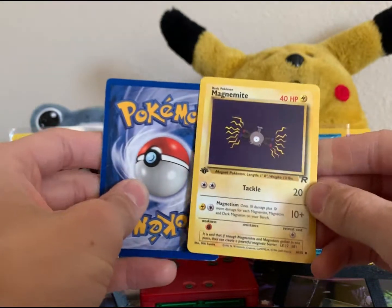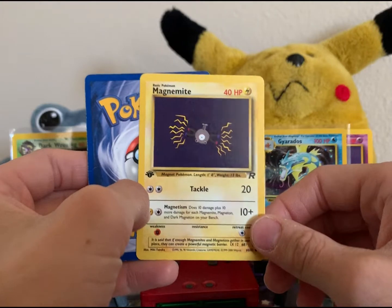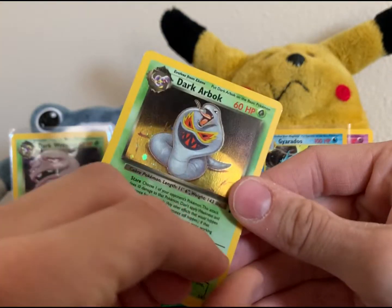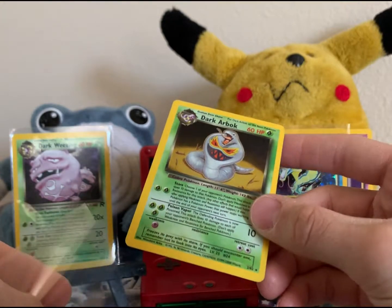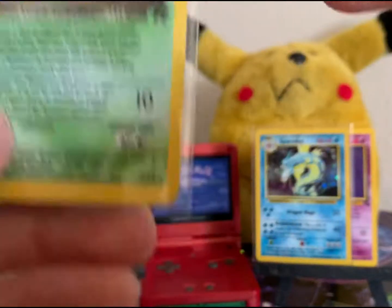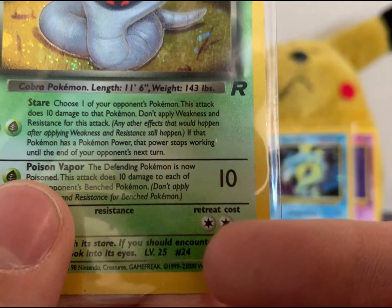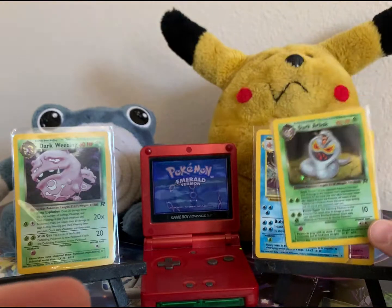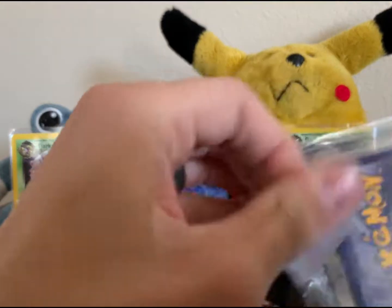That one said rare on it, so let's open this side first. We got a First Edition Rocket Magnemite — I was trying to say Magnemite right there. Very simple card but it gets the point across. I love these First Editions. Let's bust into the rare here — a rare Dark Arbok, holographic! I do not have this one. This card looks good. I just learned recently on the bottom there's a typo — it says 1999 for 2300, that three doesn't belong there, it's 1999 to 2000. A lot of people think this raises the value but it's on every single Dark Arbok card.